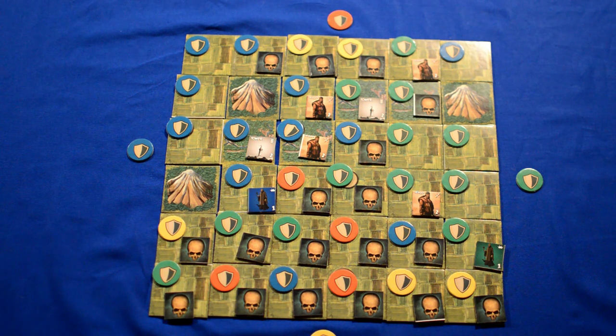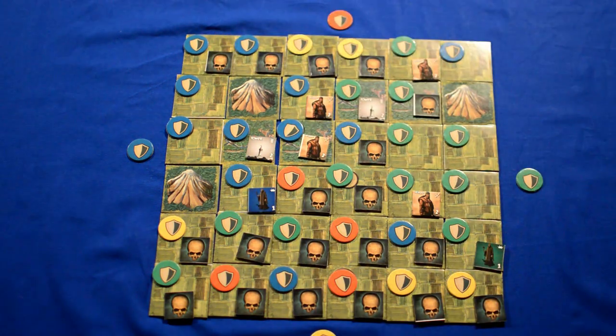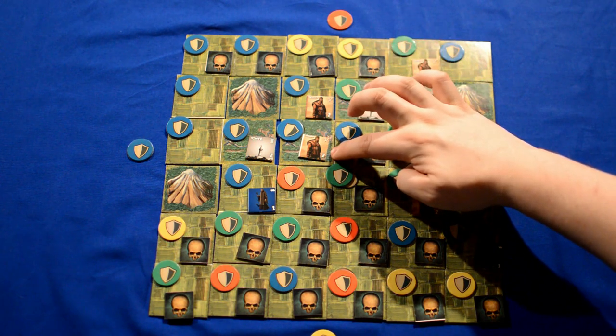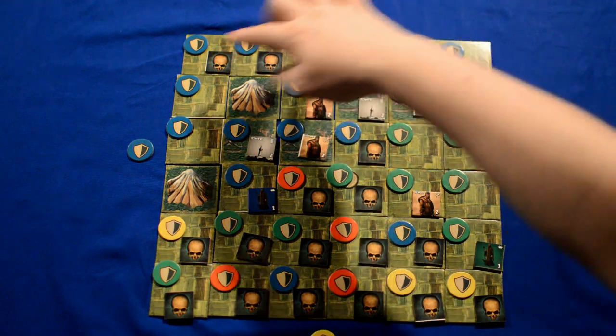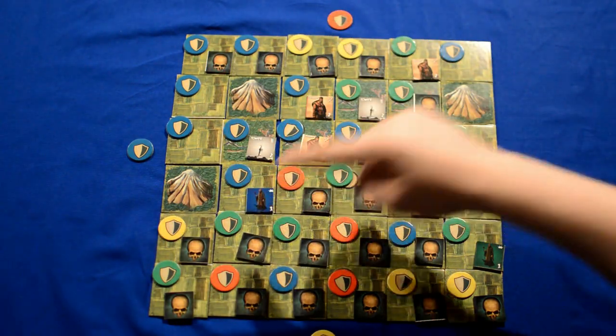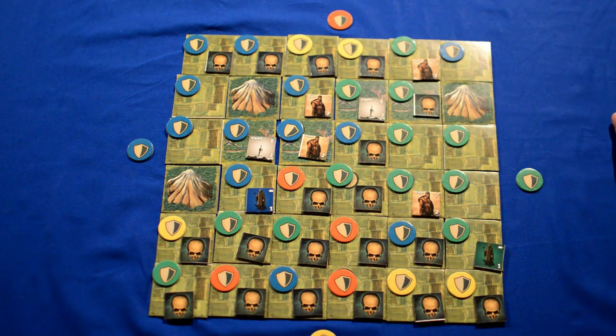Now it's blue's turn, and we'll go through the same four phases as before. First we spread plague, which spreads to here. Now we check for support. The blue player has two peasants which require a total of four support units. Blue's domain has four tiles, which is just enough for the blue player to keep both of those peasants.